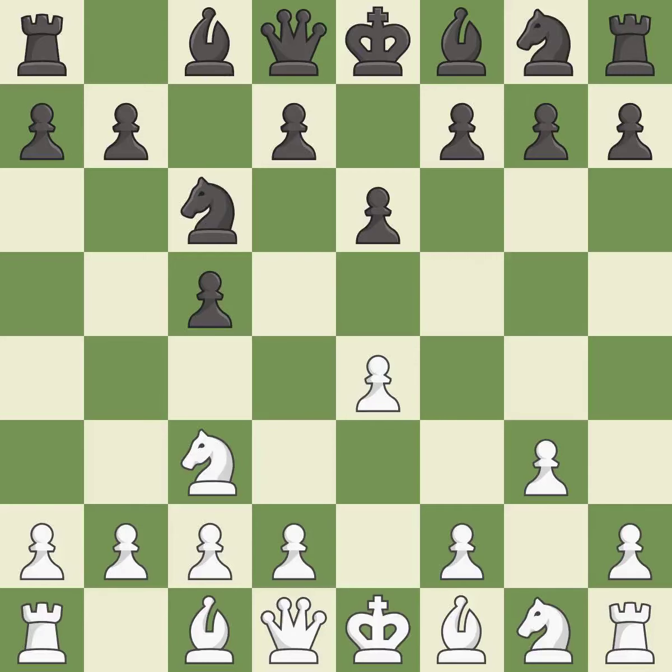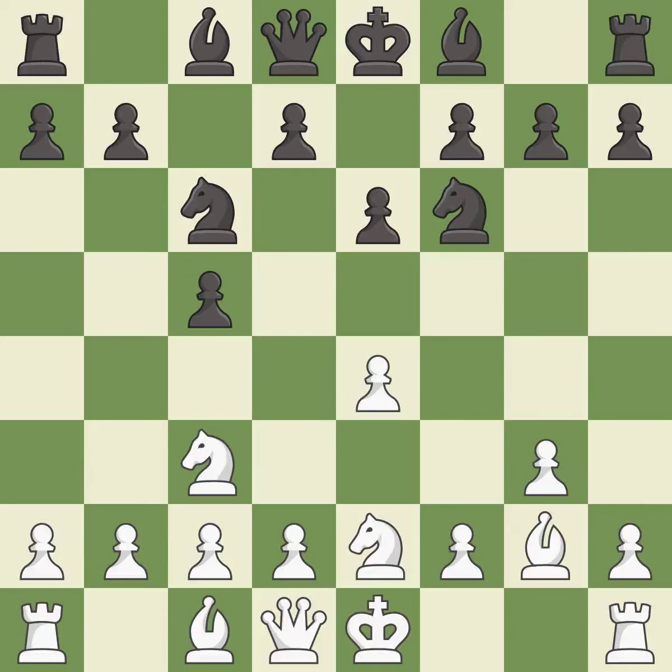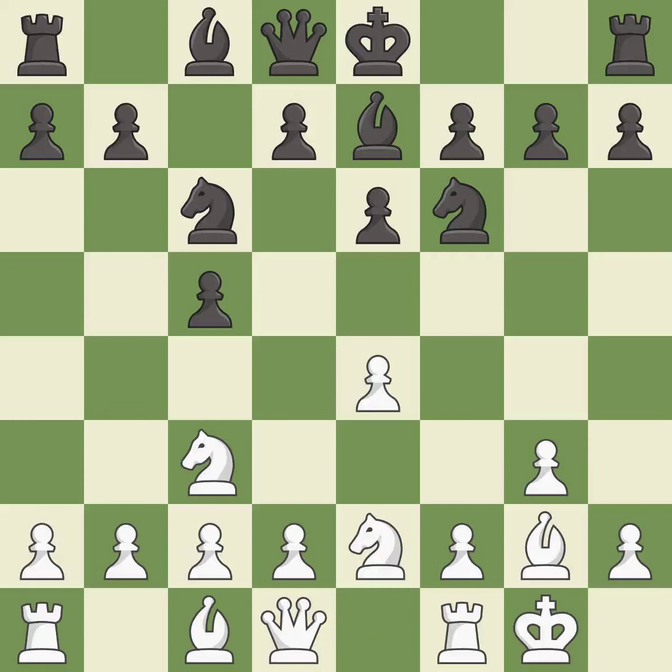Nc6 develops the knight toward the center and controls the d4 and e5 squares. This fianchettos the bishop by placing it on a powerful diagonal. This activates a knight by developing it off of its starting square. This activates a bishop by developing it off of its starting square. Castling gets the king to a safer square, out of the center of the board, while also developing a rook. Castling kingside tends to be safer because the king is further from the center.